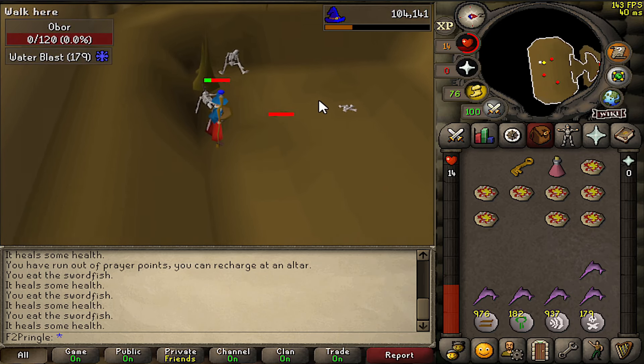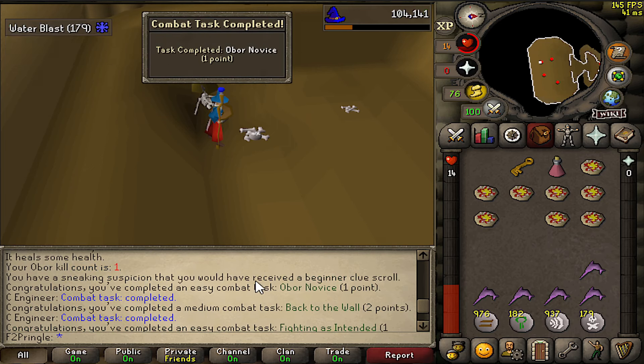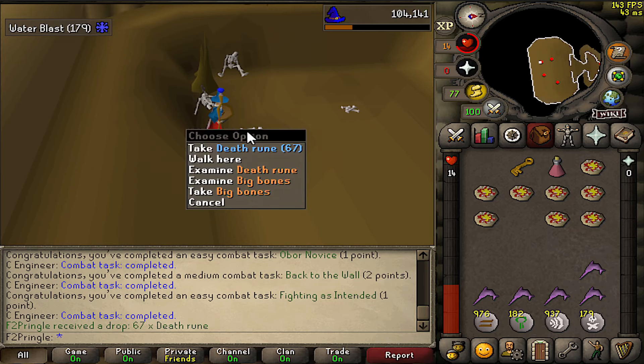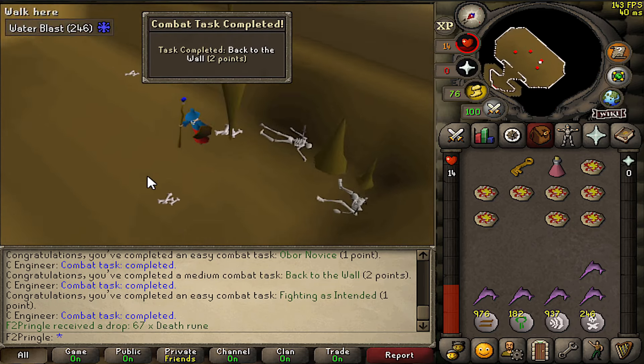And that's all it took to get my first Obor kill on this account. Didn't really get a good drop since it's just 67 death runes, but it was a pretty straightforward fight. If I'd been better and paying more attention with the snares, I would have used even less food, but we still had plenty to spare in case the fight went even more wrong.